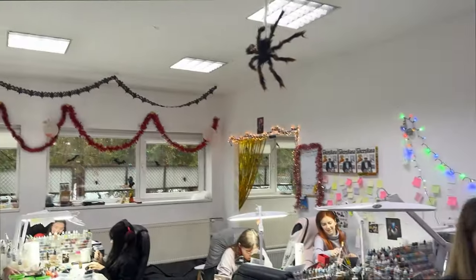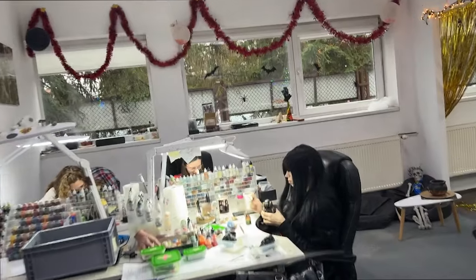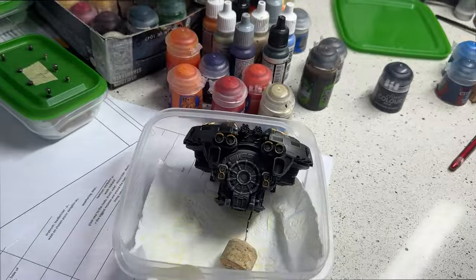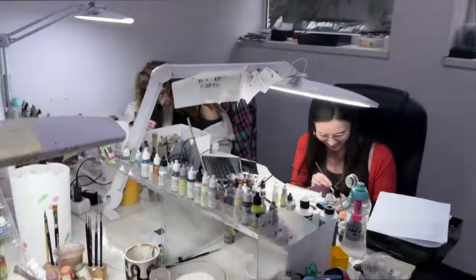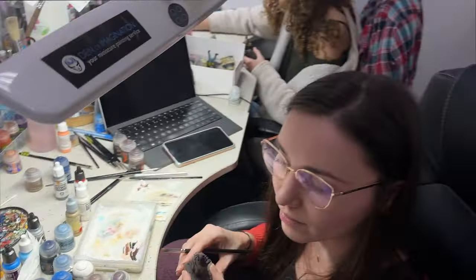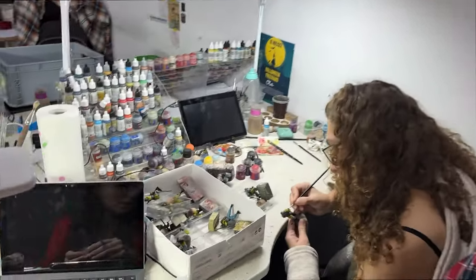Now I'm going to go to the second workshop area. The Titanicus project is working in here as well. Here we have a Warmaster Titan. Over here some prints — this is Dogs of War, and this is a commission for level five. And in bigger scale, actual Dogs of War.